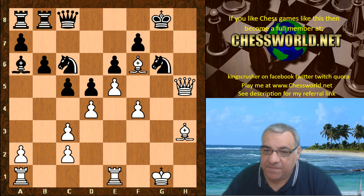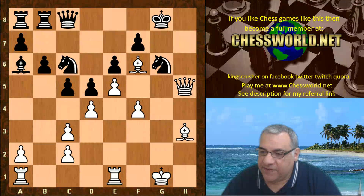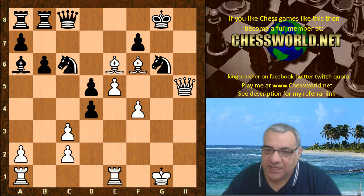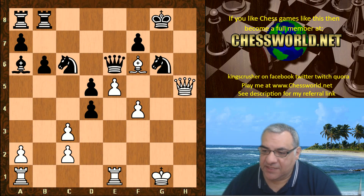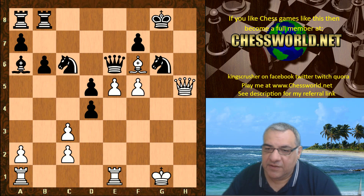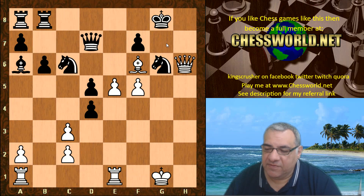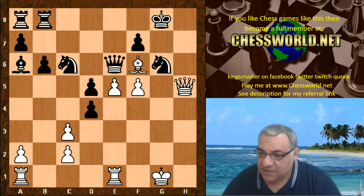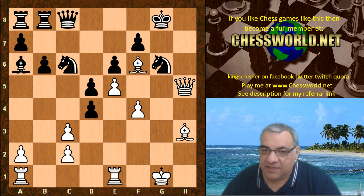Queen f8, Bishop f6, Queen f8, Queen h5 — we have Queen c8. Black is just waiting to be checkmated basically. f4 — this makes things extremely uncomfortable for black. Black played Queen e8. f4 has its own venom: if c takes, then Bishop takes e6 is crushing. If Queen takes, we have f5 driving the Queen away, and then Queen h6 mating on g7.